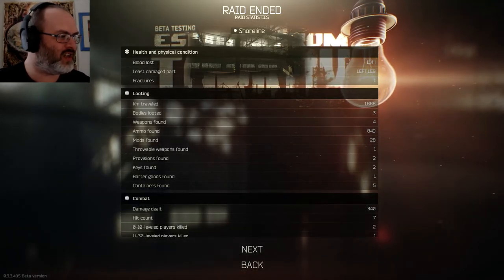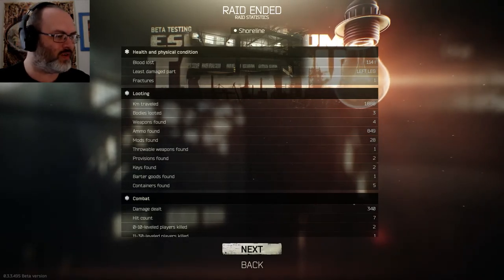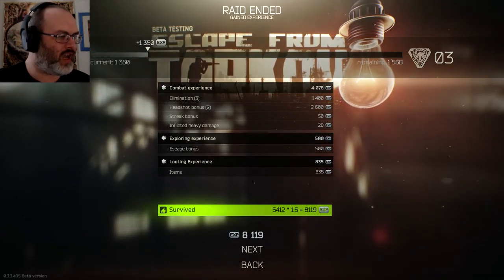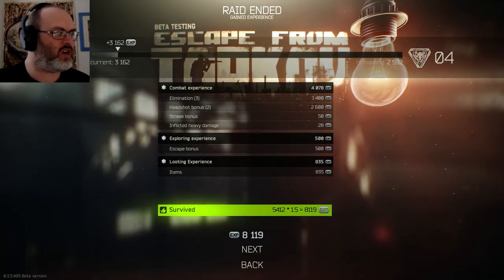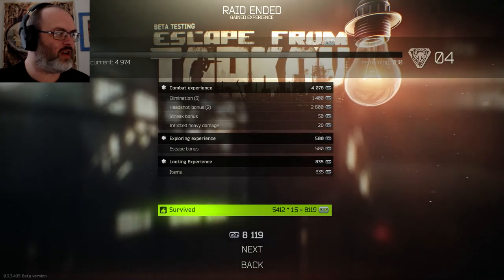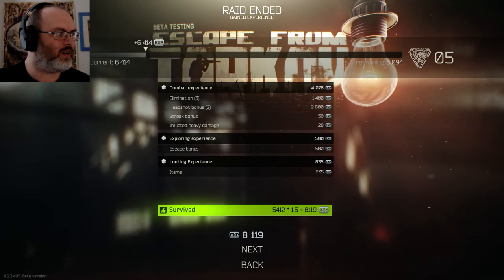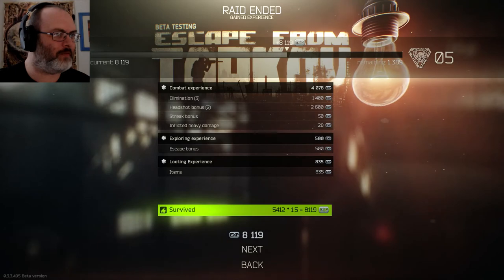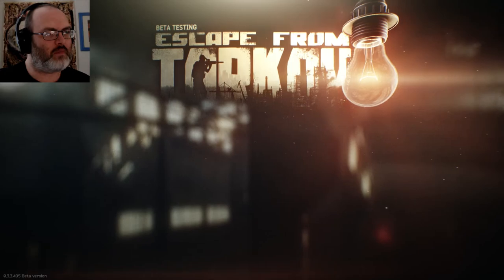849 ammo, 28 mods found — how did I find 28 mods? I found a throw of a weapon, two provisions, two keys. I don't remember finding this stuff but okay — this is beta though. Combat experience — we got 8,109 experience there. Our experience is going up here — are we going to be like level 4 or something? I don't even know how we became level 3. So cool — yes! We're almost a level 5, that's nice, that's awesome.